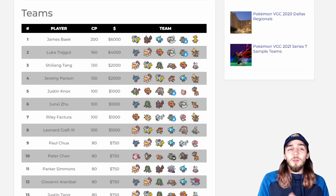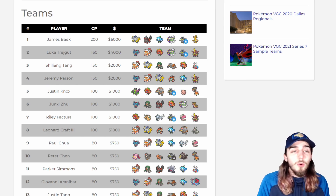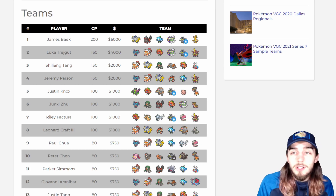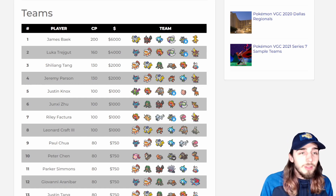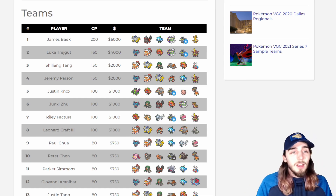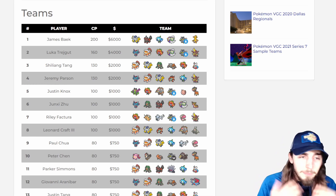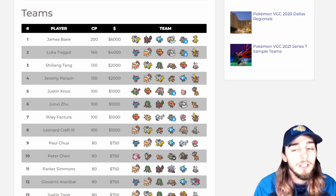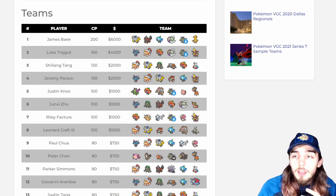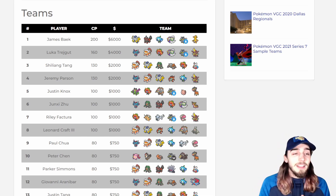Hello everyone, Sableye here and welcome back to the channel. Today we are going to be looking at the Peoria Regional results, which is the first major official tournament in Regulation E. We're going to take a look at the metagame and see where things are going. Starting off immediately: Ogre Pawn. I said this on my last meta analysis video that Ogre Pawn was going to be incredible, and if you look at the top eight on your screen right now, it is Ogre Pawn on literally every single team — eight for eight in top eight.